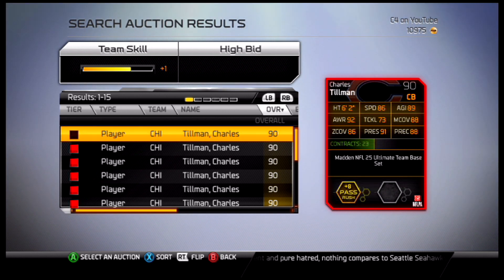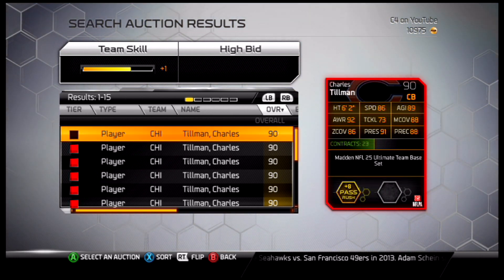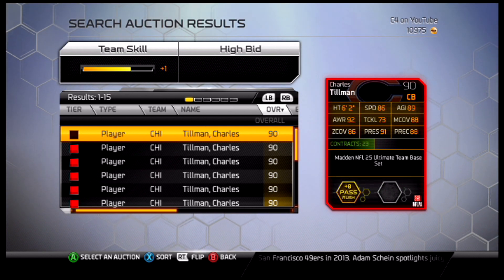Let's look at his stats: 90 rated elite card, 86 speed, 92 awareness, 73 tackling, 88 man, 86 zone, 91 press, 88 precision. This guy is plus 8 on the pass rush as well.